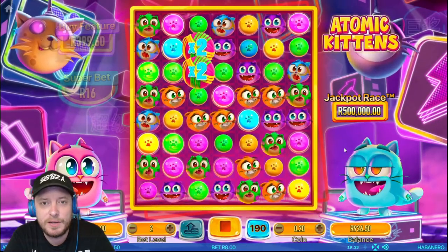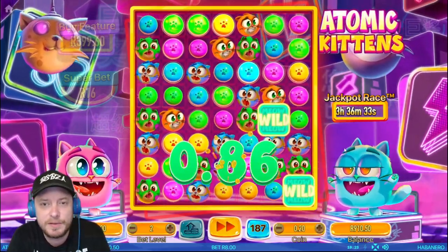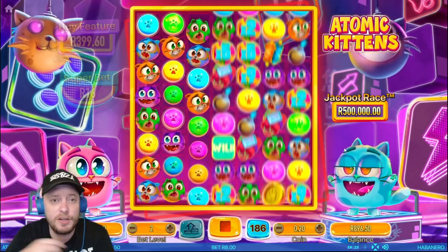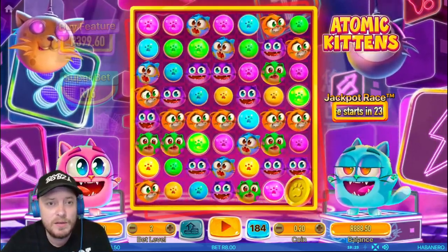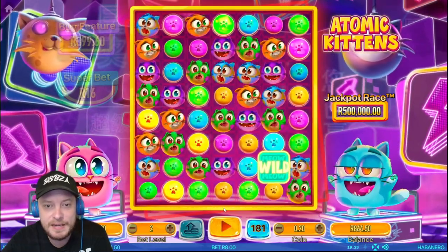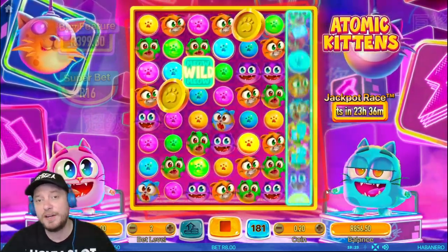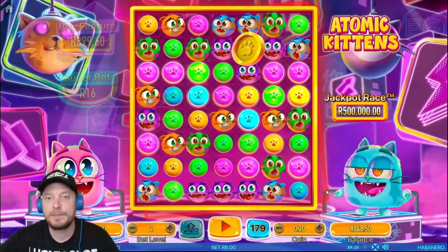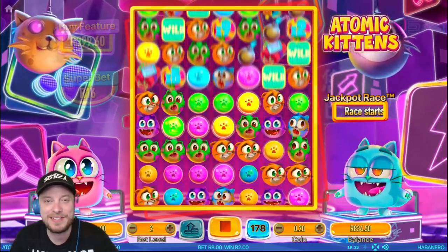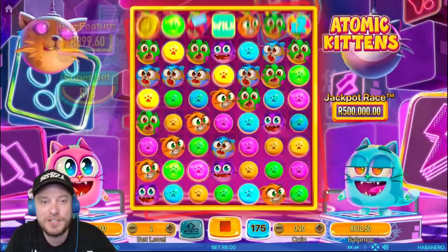We need three of those paws for the bonus games — I have no idea what I'm looking for here, there's just too much going on. It's like an eight by seven grid or something. I just know I need three of those paws for a feature, that's all I know. No feature there. Every time a wild comes up there's a little cat sound — like a little cat getting smacked or something. There we go.